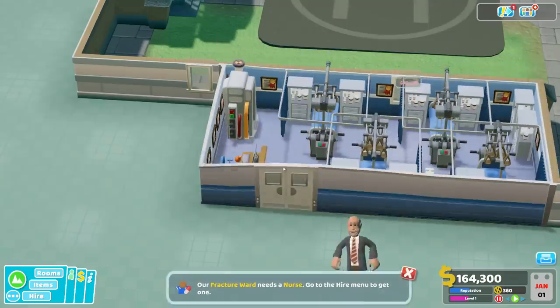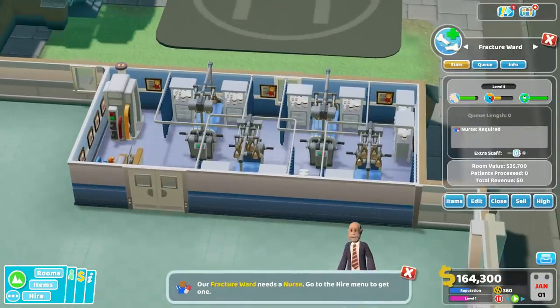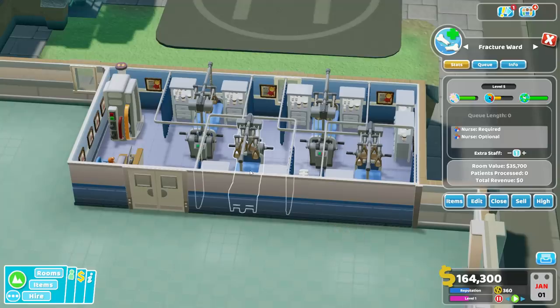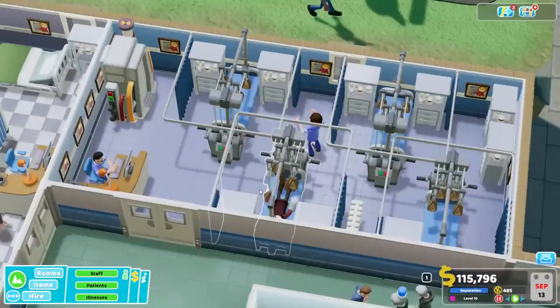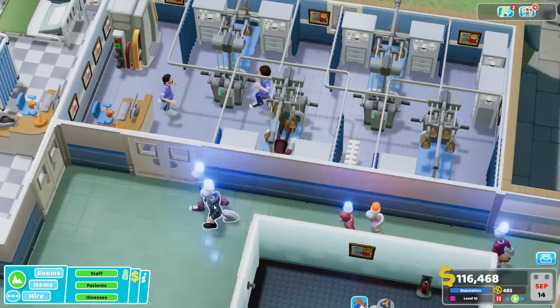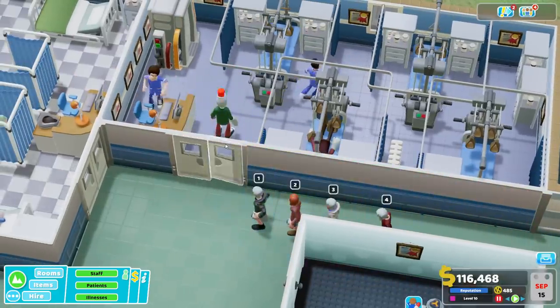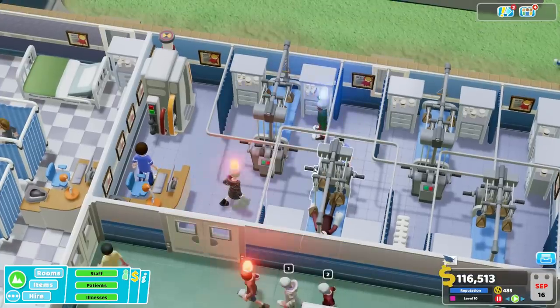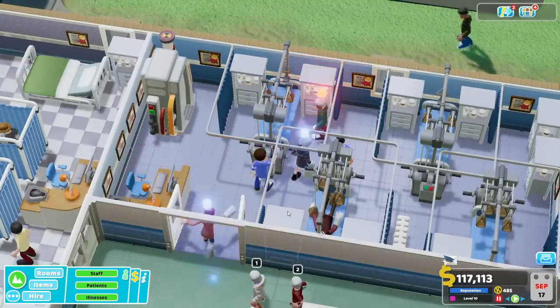Oh, by the way, just like with the power ward, we're going to want two nurses in here. Even though it's only four beds, we're going to want two nurses in here. All right, let's see this beast in action. So let us see the sawtooth fracture ward in action. And once again, we're going to be putting it through its paces by sending an emergency crew here — got five people lined up, ready to get their fractures treated. Can we do it in time? Let's see how the ward performs.